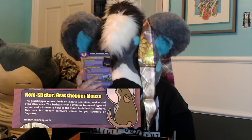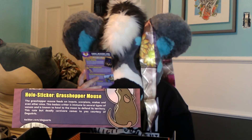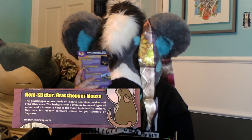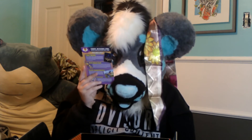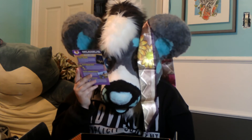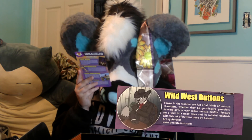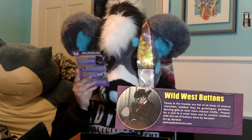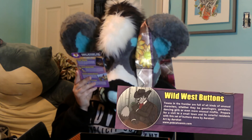Nolo Holo sticker — Grasshopper Mouse: the grasshopper mouse feeds on insects, scorpions, snakes, and even other mice. This badass critter is immune to several types of venom and is known to howl at the moon to defend its territory. That's awesome! This cute but deadly carnivore comes courtesy of Daegu Arts. Wild West Buttons: towns in the frontier are full of all kinds of unusual characters — whether they be gunslingers, gamblers, dancing girls, or somewhat unusual misfits. Prepare for a visit to a small town and its wonderful residents with a set of buttons done by Arrow Cat. Awesome!